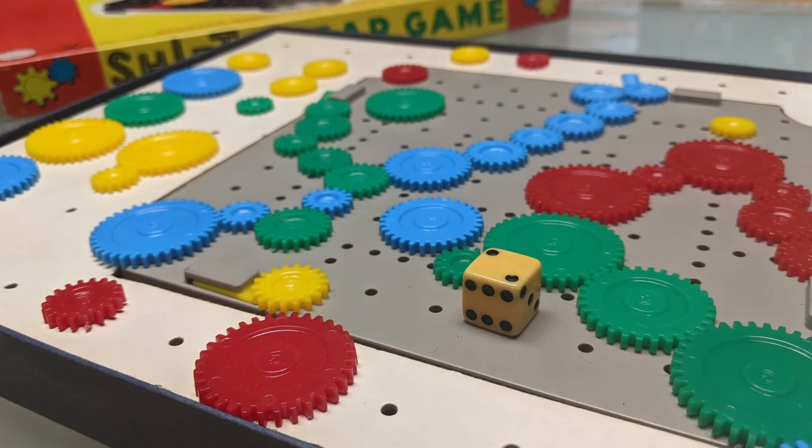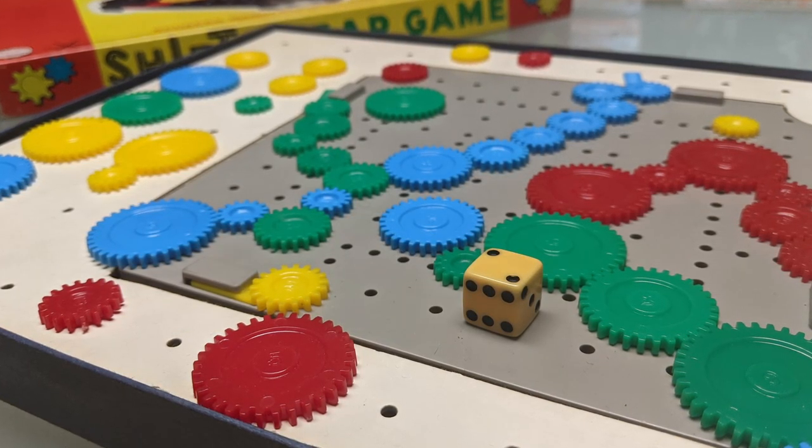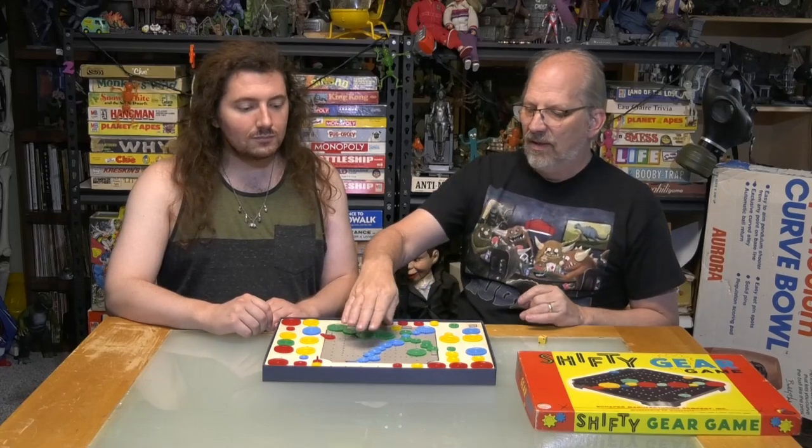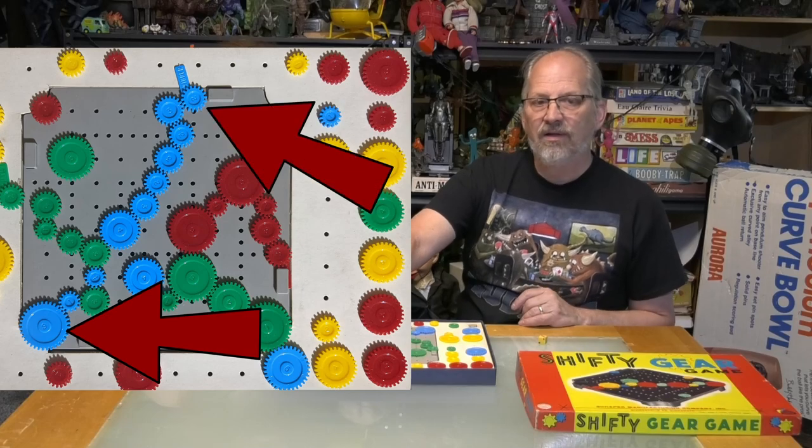High roll goes first. With the number on the dice, each one of these beautiful plastic colored pieces — you have 15 of your own color. So if you're blue you have 15 pieces, numbered one through six, all of different sizes: six being the biggest, one being the smallest. You have 15 things to try to get from here to there.